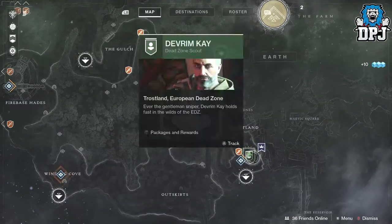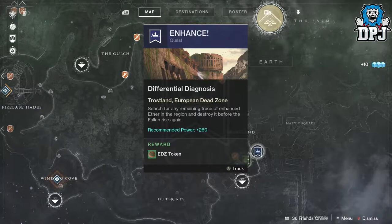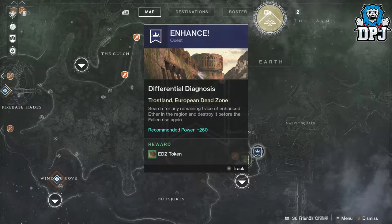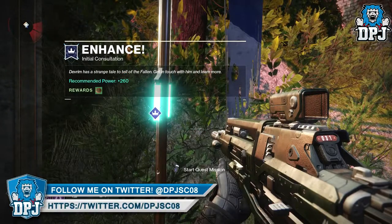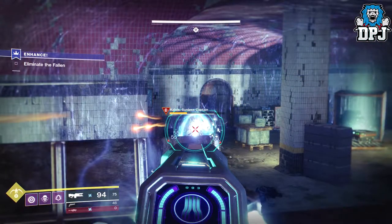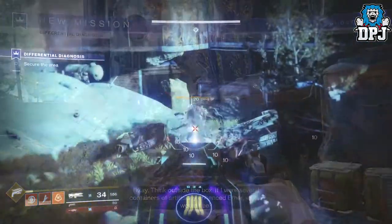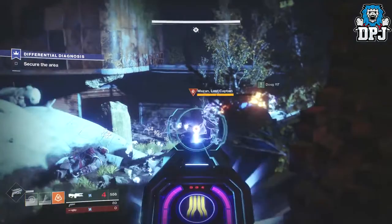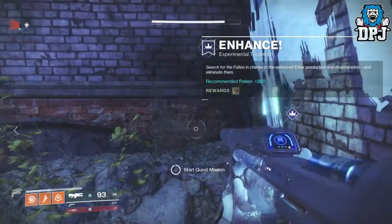This is a 3-part quest which is super hard if you are low level — say below 240. I struggled with the first part at 209, so for the remaining parts I got a friend to help me out — big thanks to dog117. The first part consists of defeating Kallis, the Sunless Captain. You then travel back to Devrim who sends you on part 2 — again, find the location on the EDZ map and enter it.